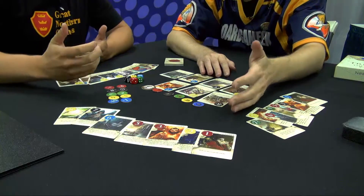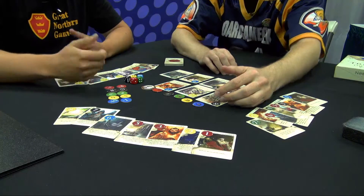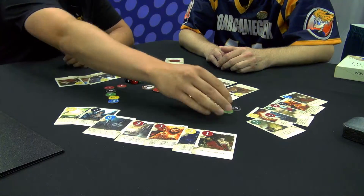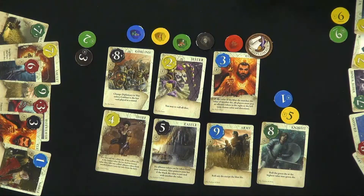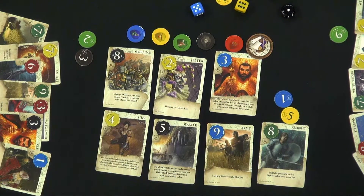The way the game works is over a series of rounds, each player will play one card and at the end of a round you'll gain tokens. At the start of the game everybody starts with two tokens that are distributed randomly to each player. On a round, the players will roll the dice and then put a token in the middle for the one we're fighting for.